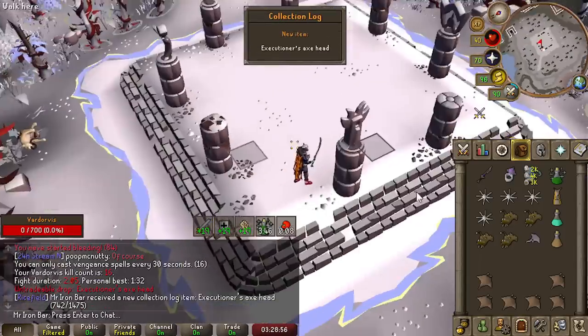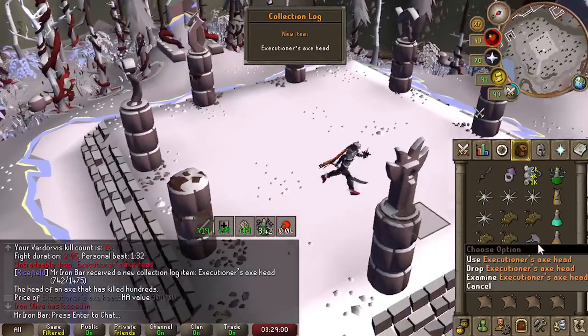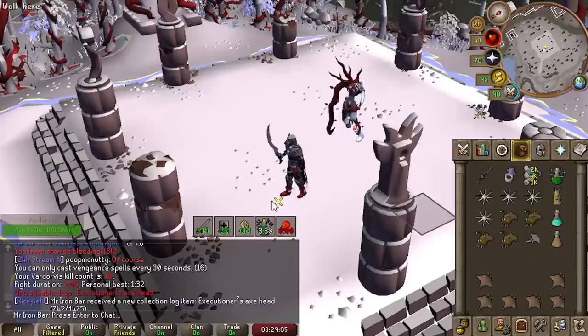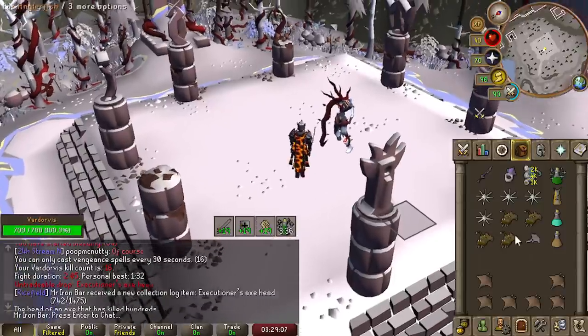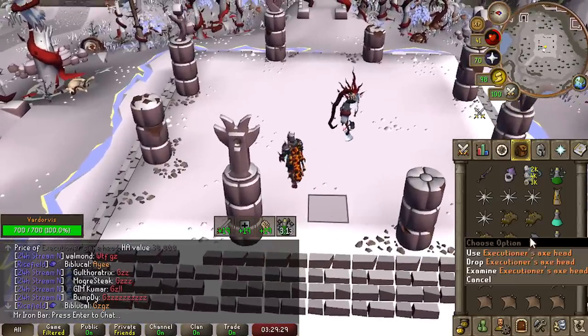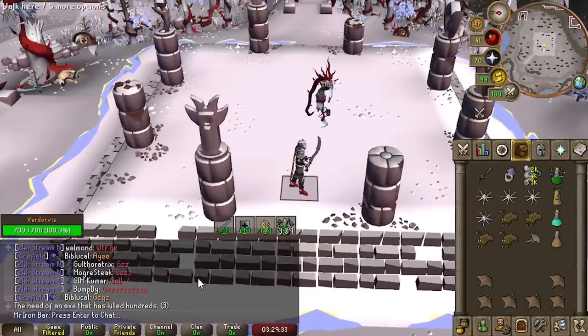No way — an Executioner's Axe head! Two out of four at 16 KC — on day one! I already got the eyepiece and the axe head. RNG is definitely telling me to try and complete this axe.